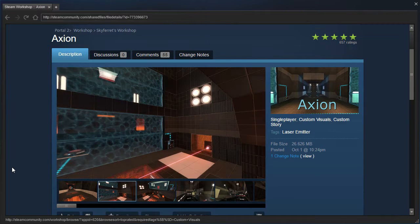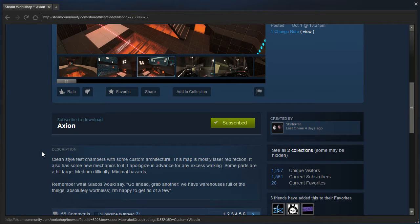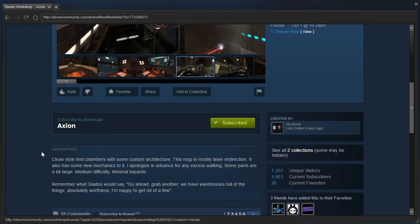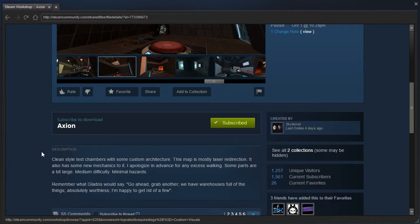Hey guys, I'm LB and let's check out Axion by Skyferret — this is the one after Forbidden Recall. Clean style test chambers with some custom architecture. This map is mostly laser redirection and also has some new mechanics to it. I apologize in advance for any excess walking; some parts are a bit large. Medium difficulty, minimal hazards.